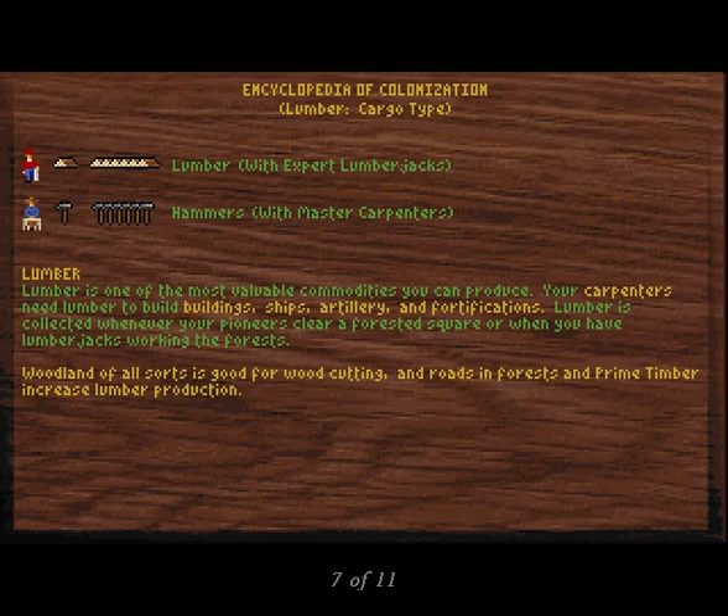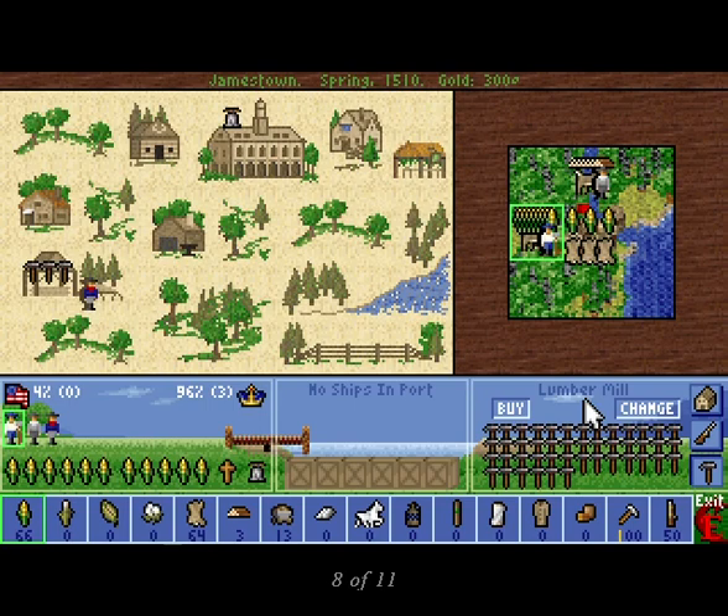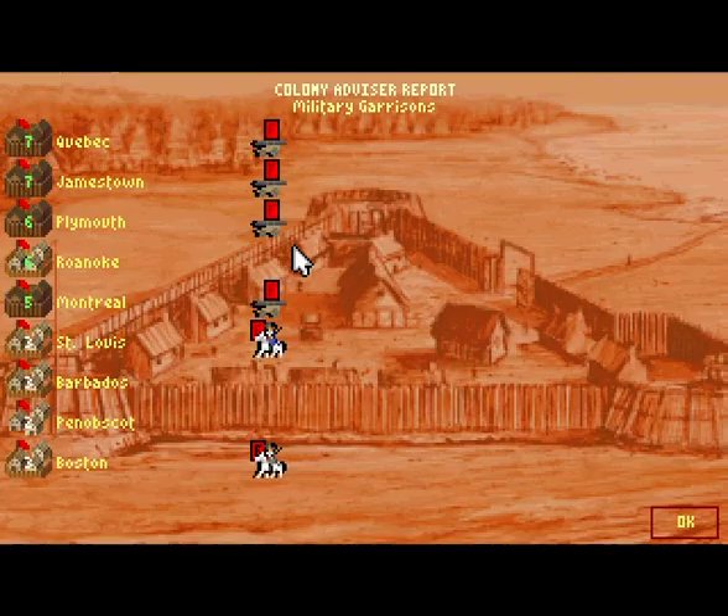As your population grows and you have specialists to use, the issue of what to produce becomes much more complicated. It's important to keep long-term goals in mind. Crosses and liberty bells may seem unimportant, but you won't win without producing a lot of them. There are certain buildings that every colony should build before it starts to specialize. These are docks, printing press, lumber mill, stockade, newspaper, warehouse, and blacksmith shop. Docks allow fishing and can greatly increase food surpluses, and are almost necessary on small islands with fewer than eight spaces. If you make or capture colonies that you want to keep, remember that with a stockade and three people they cannot be abandoned. Don't forget to plan for the future.